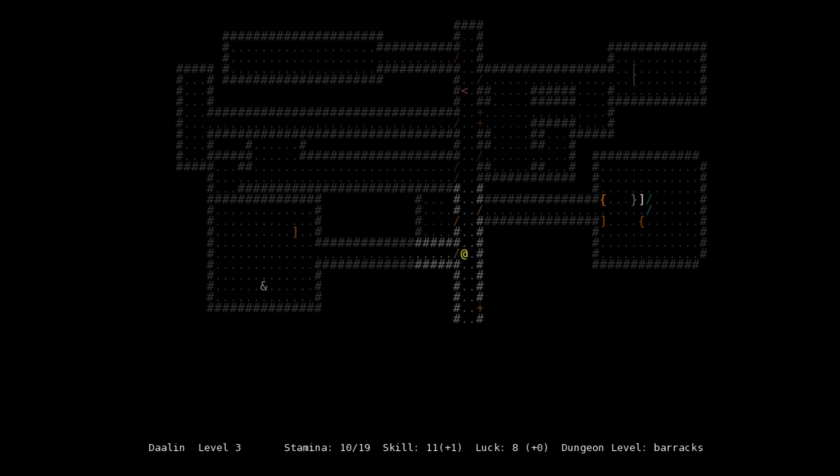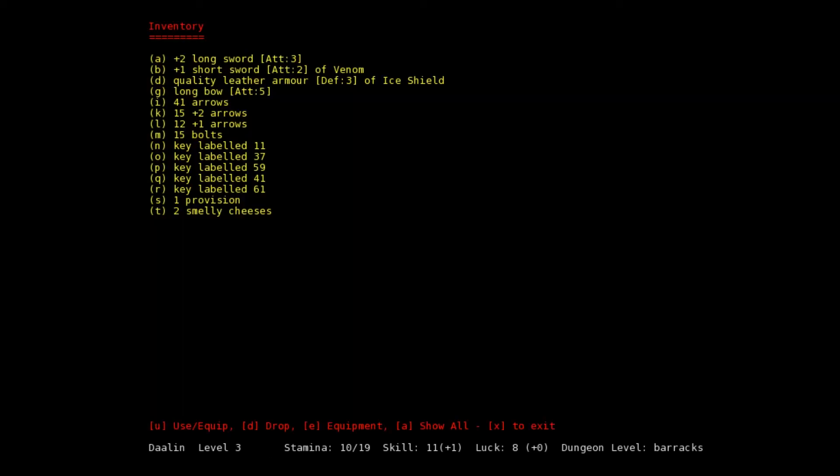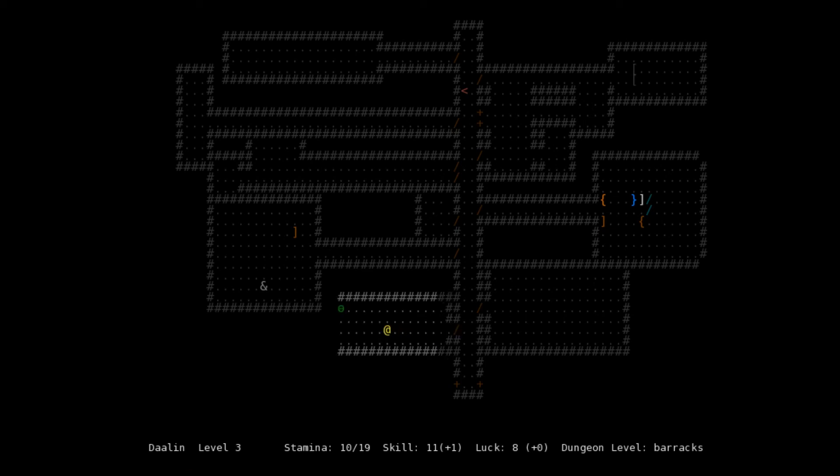Alright, that was worth it — got a nice new weapon. Now there's a key labeled 61 and an orc sentry. Let's switch back to longbow and standard arrows, saving the better ammo for tougher monsters. If we're just fighting basic orcs and sentries, standard arrows will do. For elite guys, orc captains, or orc warriors, we might consider switching.